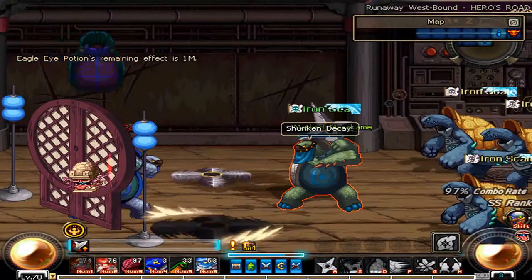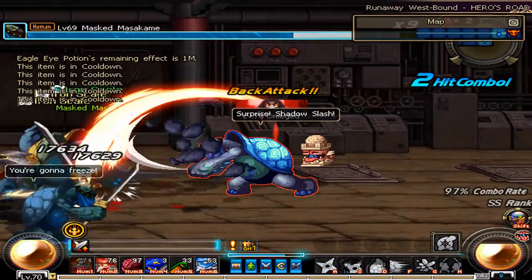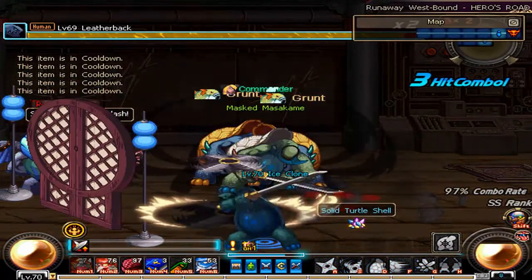Key F gives your Masked Morisame the ability to teleport to a target at random, appear above them, and slash with an axe attack.